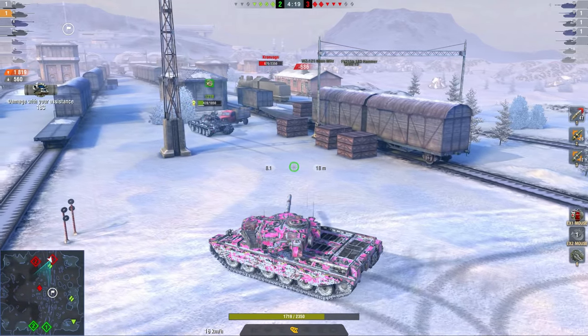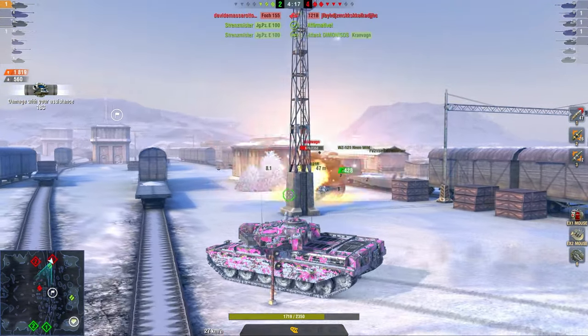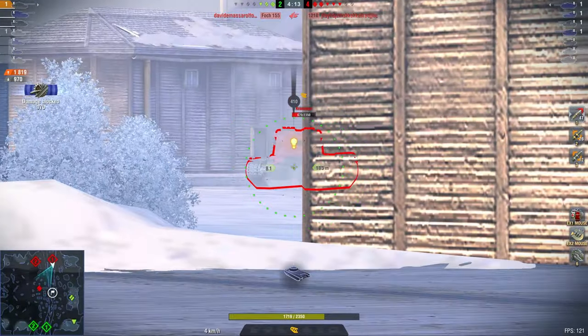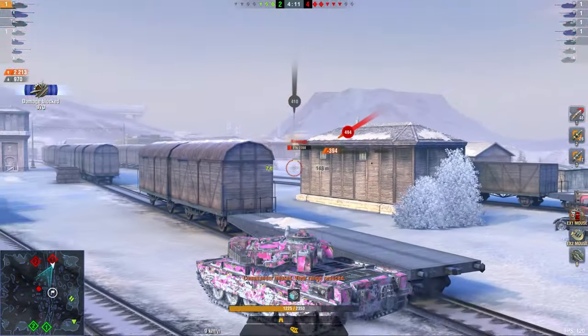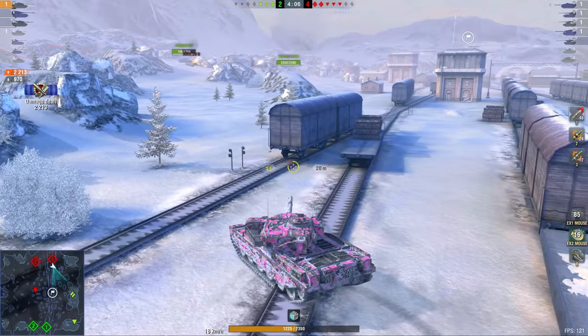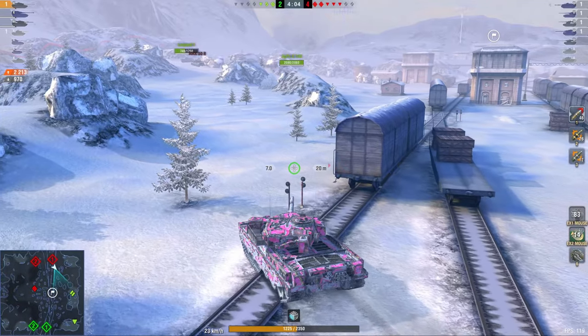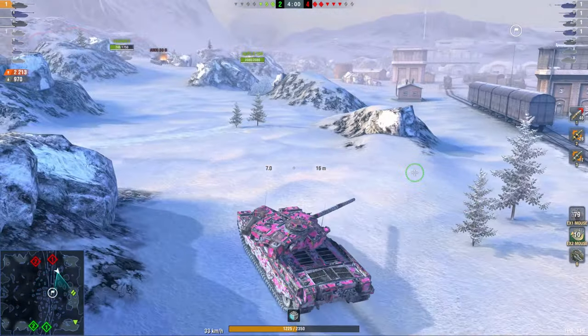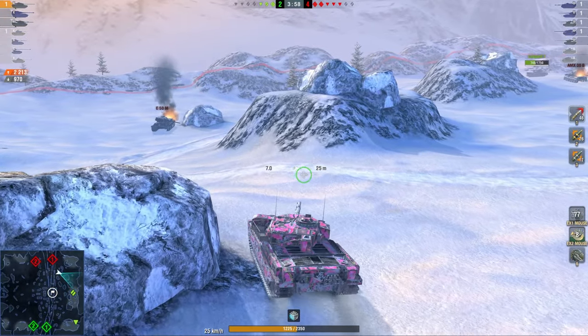My idea here is I'm going to try to at least find where the tank destroyers are — and now we have found them, because the Warhwulf fired at me from that position. The 121B just died right there to the Foch, so both of those tank destroyers are camping in the same position at the back. So now we're going to evacuate again, because obviously if I try to approach those guys they have the advantage of distance.